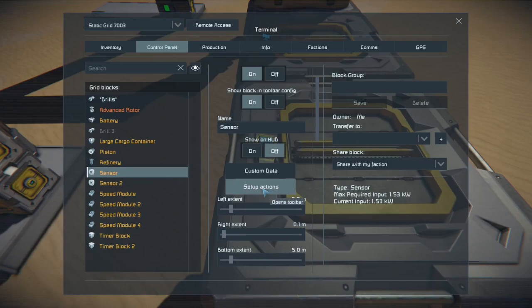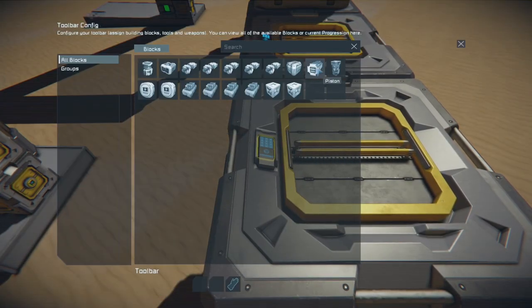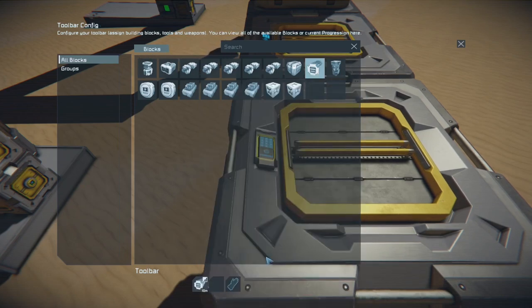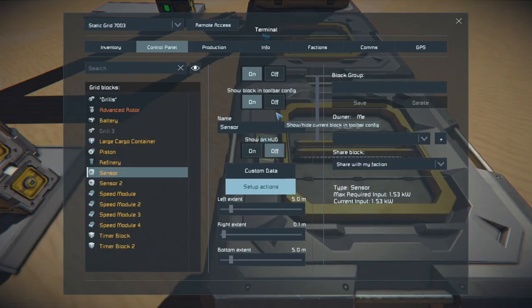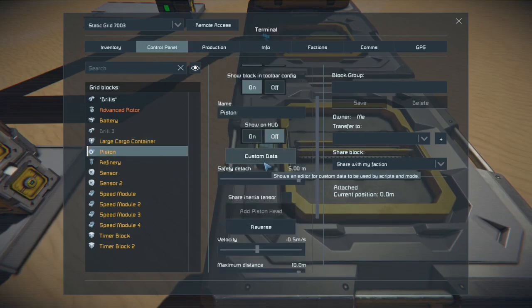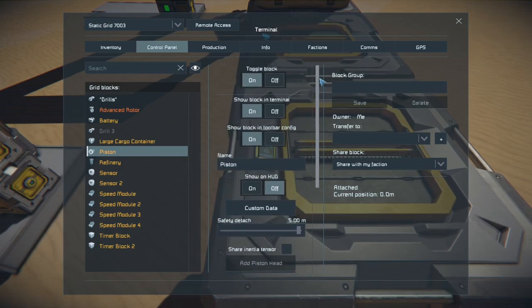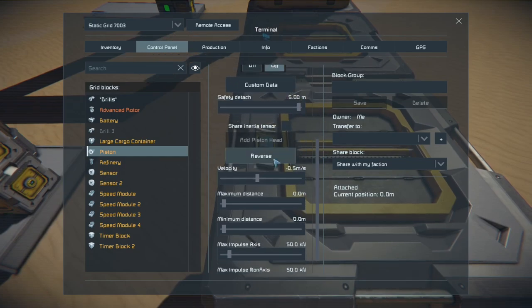Now we just have to set up the actions. The first action we want to have happen is to extend this piston — we're going to select increase maximum distance, not extend itself, but increase maximum distance. So it's only going to increase the maximum distance until you tell it to stop. In order to do this, we need to set the piston to the most minimum extension distance back to zero. It starts out at 10, but we want it to be zero so it can actually extend to 10. Then we should just have to hit the reverse button and it shouldn't move. We want it on that reverse button so we know it's going to extend and not retract — they all automatically start in the retract position until you hit reverse.